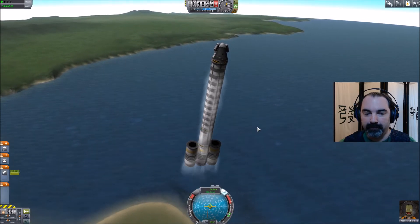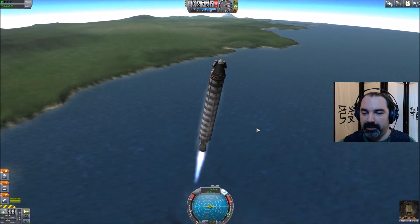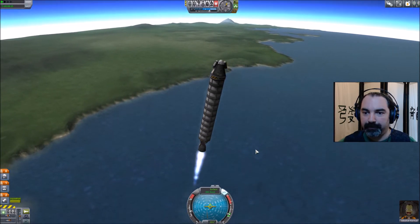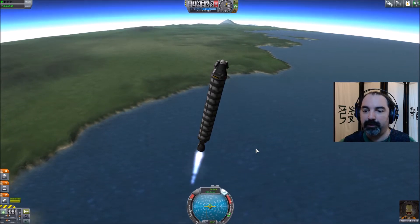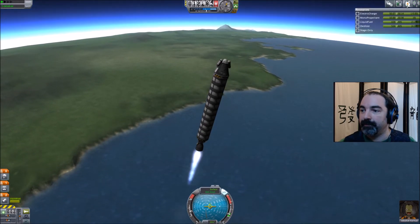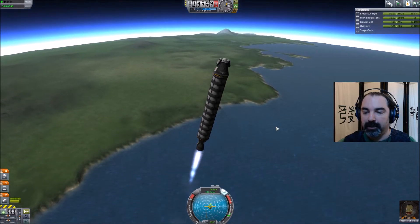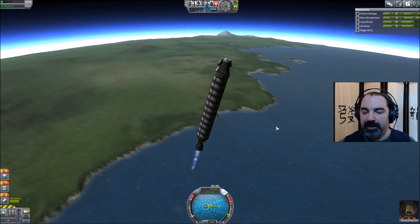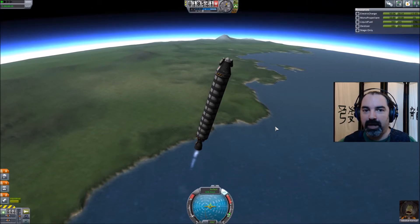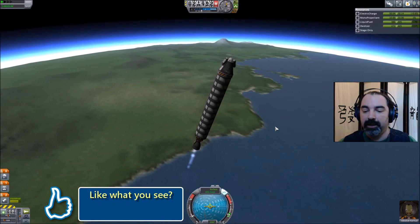What I really want to do is keep myself pointed right in the middle of the prograde marker. We want all of our air resistance going straight down the column of the rocket. We don't need to be applying full throttle — if we get going too fast it becomes much harder to control. We are using some battery for control inputs. I'm going to really back off the throttle at 15,000 meters because I want to let gravity and my natural flight arc — currently a suborbital trajectory — bring me over closer to the horizon naturally.